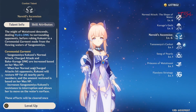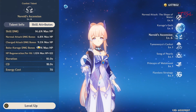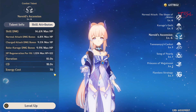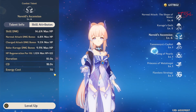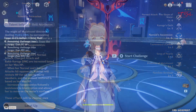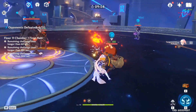Her elemental burst is the star of her kit. It gives her a buff that increases all her damage by a percentage of her max HP. This buff only lasts 10 seconds, with an 18-second cooldown. It costs 70 energy, but with enough energy recharge or a proper team or weapons, you can have full uptime on the burst. Outside of her burst window, Kokomi does very low damage, but she is pretty decent when her burst is active. She still does not compare to hypercarries like Ganyu, but can be a strong swap DPS while your main carry waits for their own cooldowns.